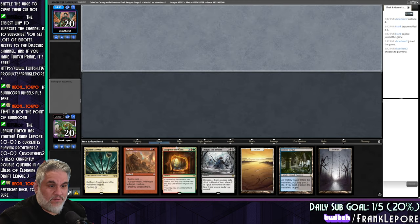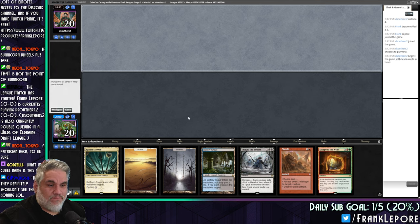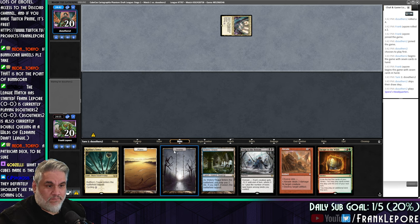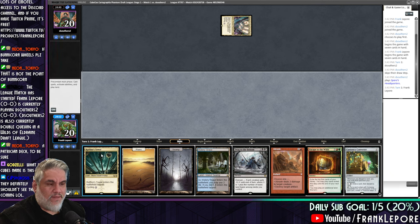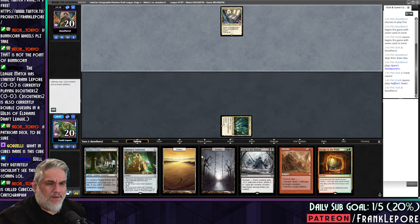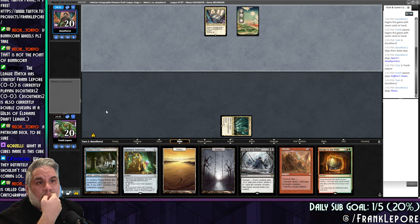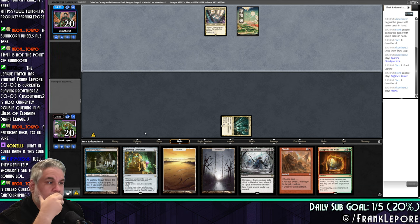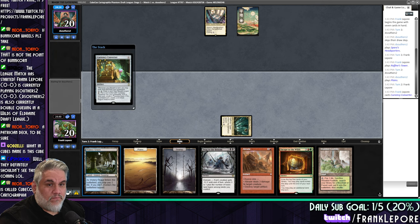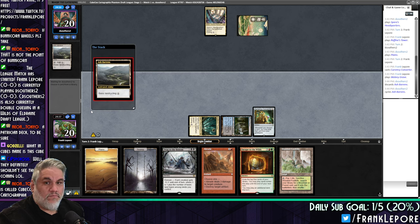Let's see what's what. We have an abundance of Esper lands, but we do have a Drag to the Bottom. I will keep. I like that — I guess we just play this and next time we can play Converter and Watery Grave. I don't really want to drop one of the basics just to play it early. Currency Converter's treasures could help with the color issues. Cycle that Ash Barrens. It looks like they are blue-white; we don't know if they have any other supplementary colors.